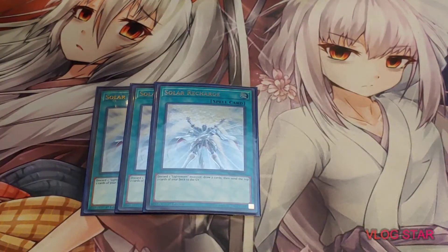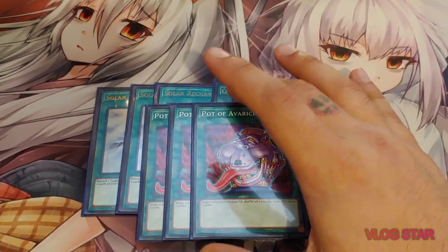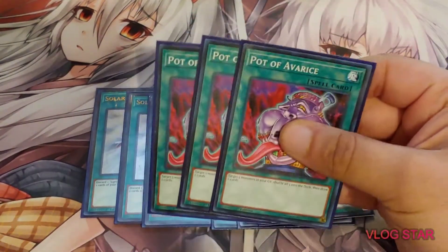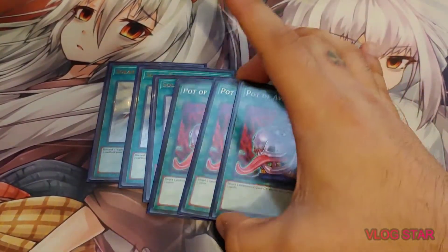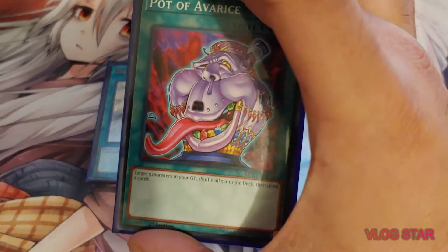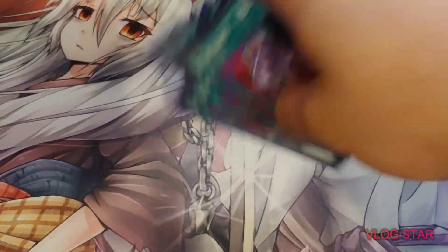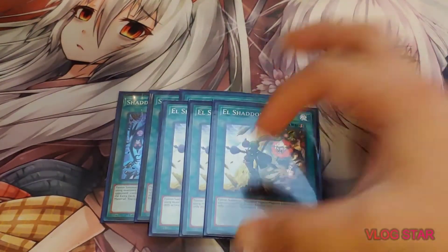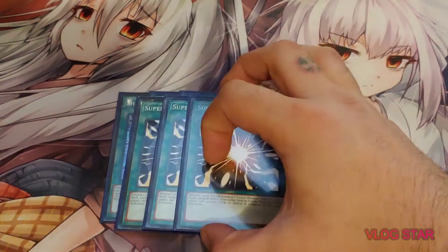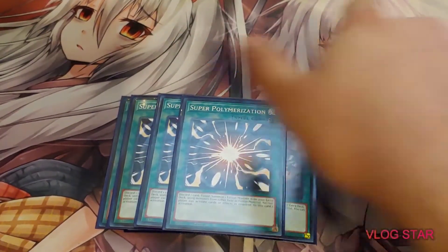For the spells, I'm running 3 Solar Recharge, 3 Charge of the Light Brigade, and 3 Pot of Avarice. This card is so stupid — it really shouldn't be at 3. Because there are times in playtesting where I resolve this 3 times, since it's not once per turn. It's so broken and just too free with this deck because you're going to be milling so much. For the Fusion spells: 3 Shaddoll Fusion, 3 El Shaddoll Fusion, and 3 Super Poly, because you can go first or second with this deck and Super Poly makes that possible.